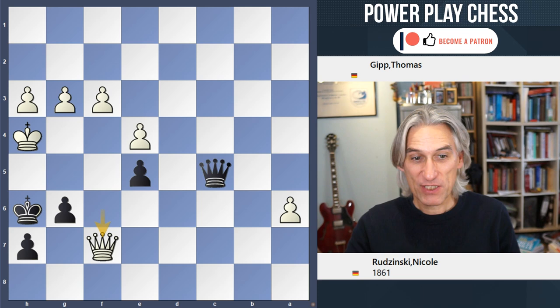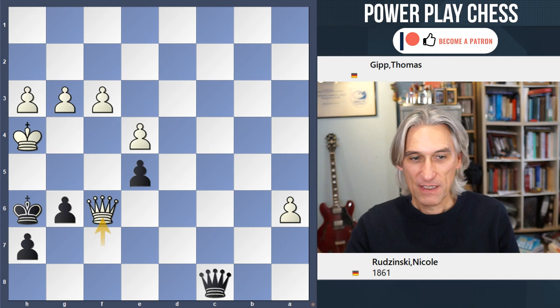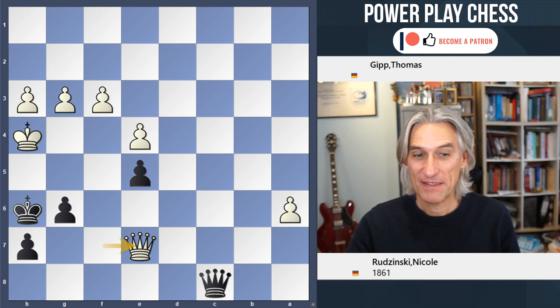So after Queen d6, with best play it should be a draw. In fact, in the game black played Queen c8, also with a stalemate idea, and that's how the game ended: Queen f6, Queen g4 — and again that's stalemate. But in fact, after Queen c8, white could have won with the move Queen e7.